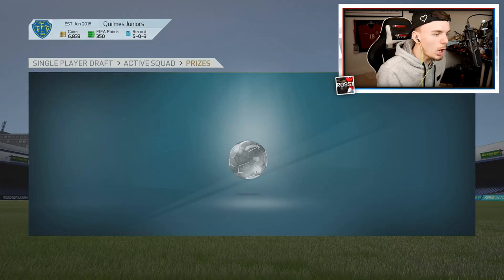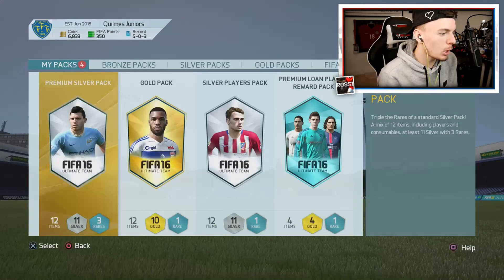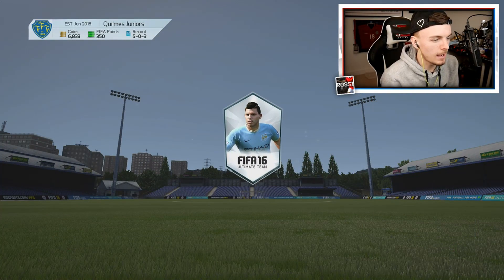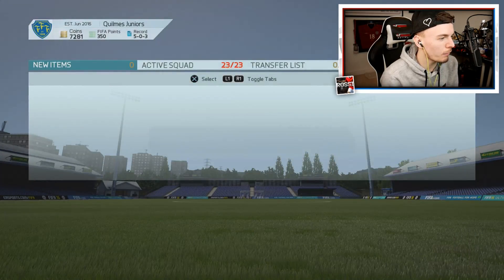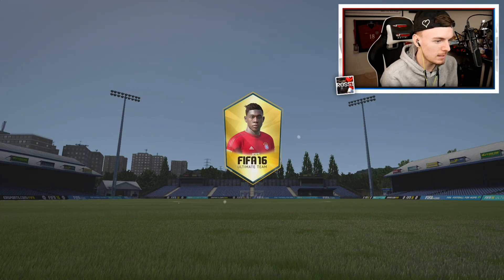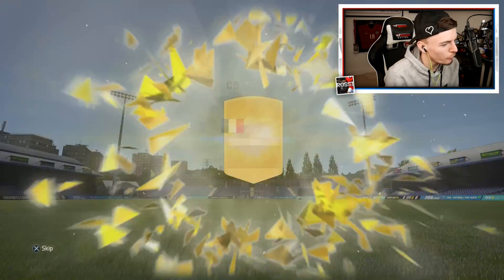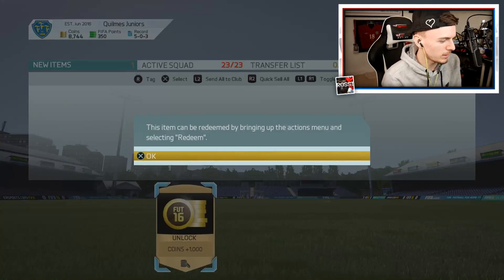Let's get into a second draft. We've got a few packs here - premium loan player packs, silvers. We're going to discard everything we get, of course. We'll see if we can raise enough money for another foot draft - 15k coins. That's not good. That's good - 1,000 coins, we'll take that.